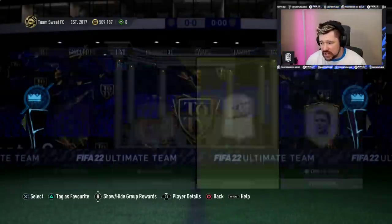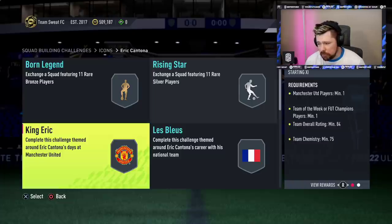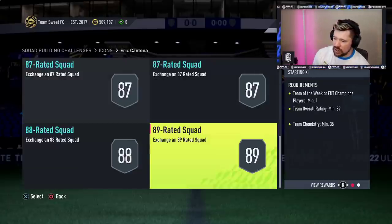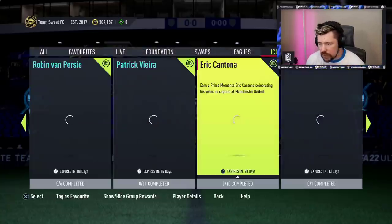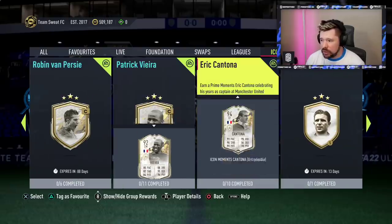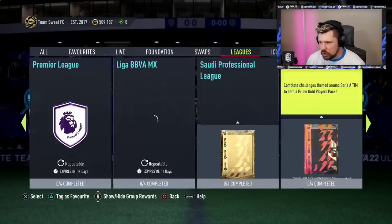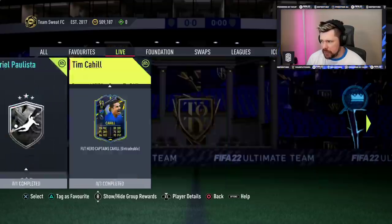10 segments, of course - the first two are always a bit of a giveaway. Starting with an 84, moving into an 85, two 86s, two 87s, an 88 and an 89. I actually think that's a little bit more expensive than his market price. But yeah, Cantona's there if you want him. I genuinely don't know how he's so cheap on the market - he looks very, very good.